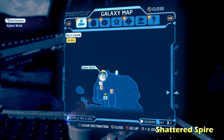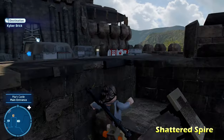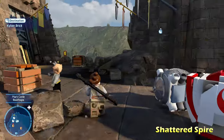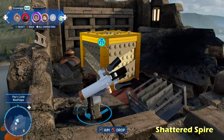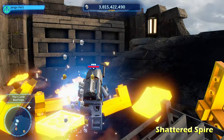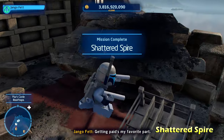Next up we're going to do Shattered Spire, moving up to the rooftop again. Switch to an acrobatic character — I recommend a scavenger because you'll need their net launcher ability to climb up the side of this wall. Once you reach the top, switch to a bounty hunter character, destroy the gold object, and get the Kyber brick for Shattered Spire.